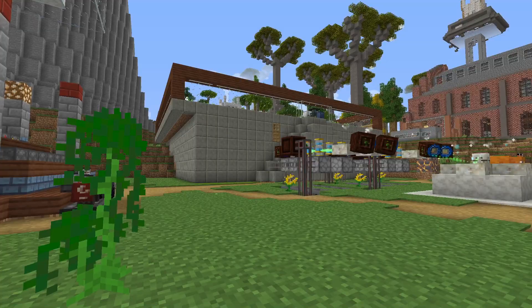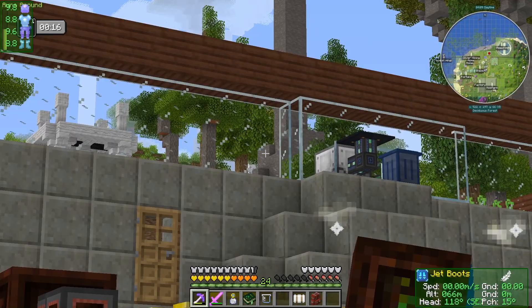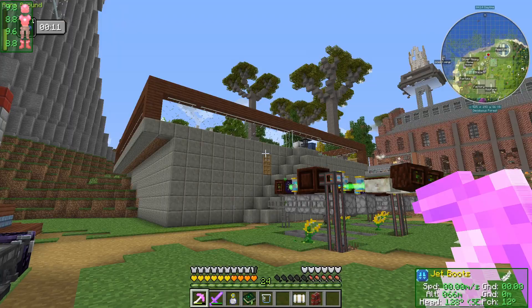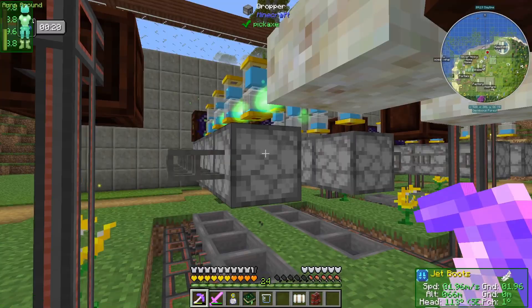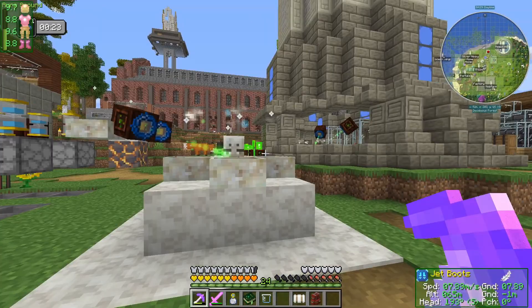Welcome back to another episode of Enigmatica 6 Expert. In between episodes I've expanded our food mana situation to include another mana spreader with a dropper feeding Gourmaryllis setup, and we're now chucking mana into a mana splitter with four mana pools sitting here with sparks on them for terra steel crafting.